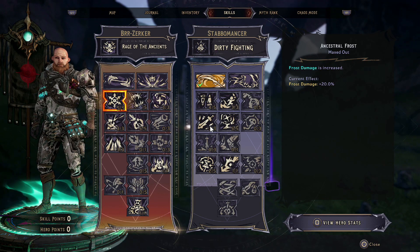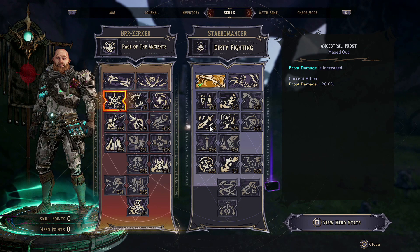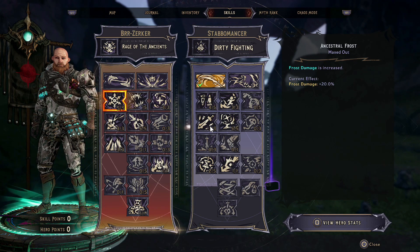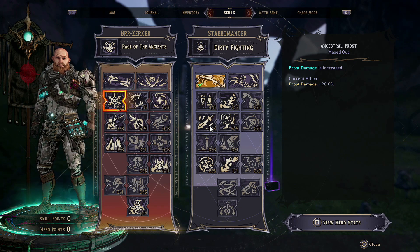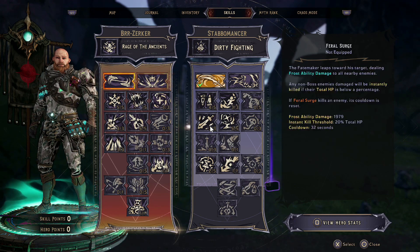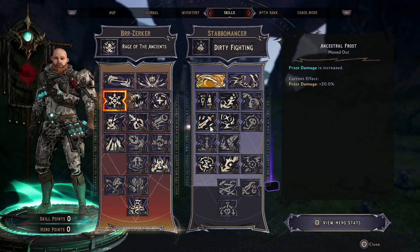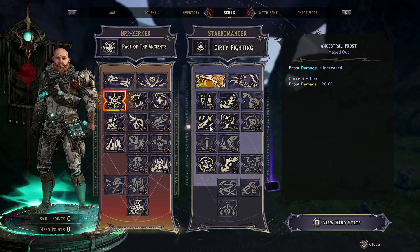We'll start with the Berserker skill tree. The Berserker skill tree is all about frost and melee, and we're going to lean into that heavily in order to get those debuffs for when we talk about our secondary class. The action skill we're going to use is actually on the second class, so we're not going to be taking an action skill here. We're going to be putting 5 points into frost damage straight away because we're going to be dealing a ton of frost damage.